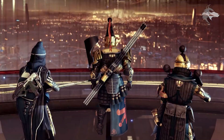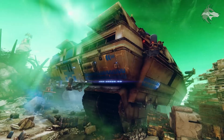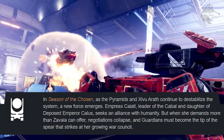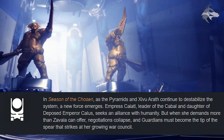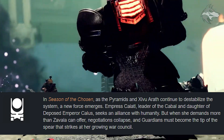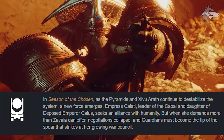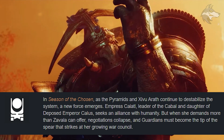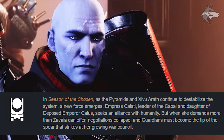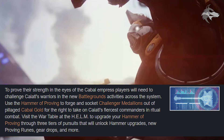Bungie posted an additional help article. For context, in Season of the Chosen, as the Pyramids and Xivu Arath continue to destabilize the system, a new force emerges — Empress Caiatl, leader of the Cabal and daughter of the deposed Emperor Calus. She seeks an alliance with humanity, but when she demands more than Zavala can offer, negotiations collapse and Guardians must become the tip of the spear striking at her growing war council.